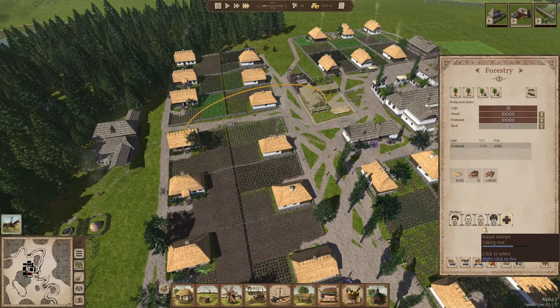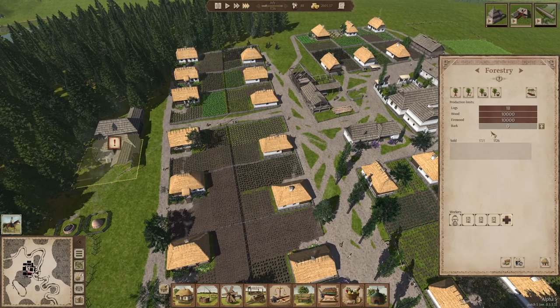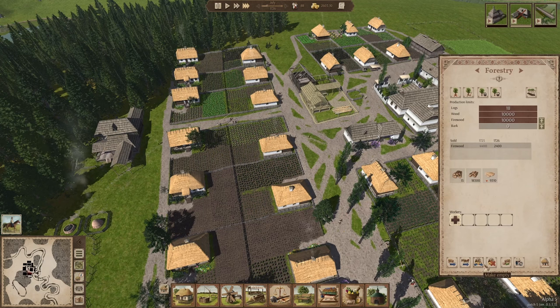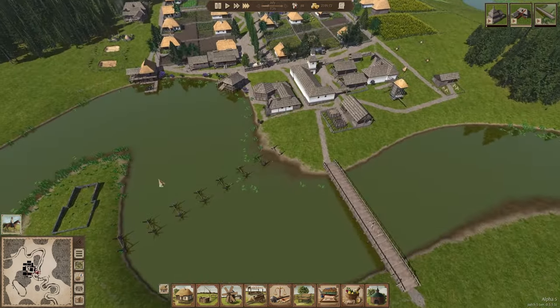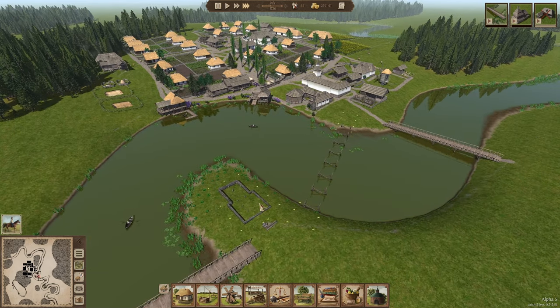I've got four lumberjacks, so let's move all of them towards this side. I'm going to tell them to start accumulating some bark — we're going to need it soon. Let's make this empty. I should probably build the bridge first — I'm going to start the bridge, finish this up, and it's going to be easier to do the church after.